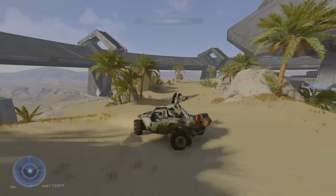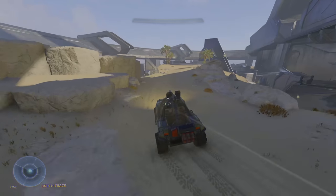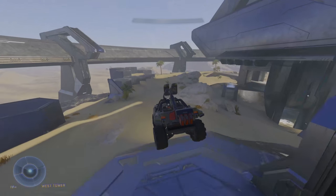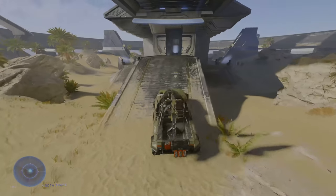First, my quick thoughts on the Warthog. I really like how this handles in Infinite — the wheels kind of feel like butter, much like in Halo CE and Reach. However, unlike in those games, the player has much more control when making sharp turns. 343 also added cool destructible features to the vehicles as a whole, and I'll get to those as I go over each vehicle.